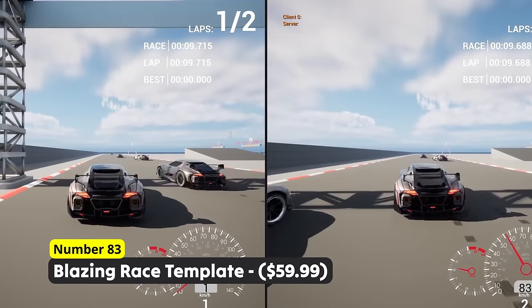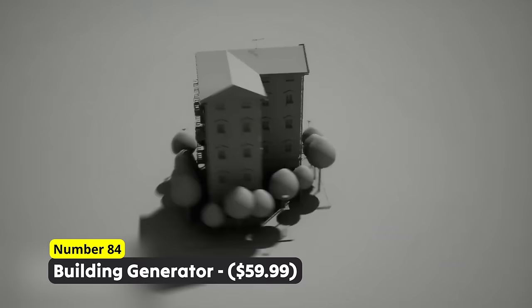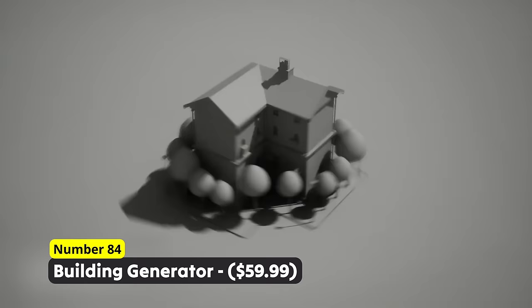Create an infinite amount of different buildings using Number 84: Building Generator. Simply add whole cities or individual buildings just by using splines and a bunch of different generating options.